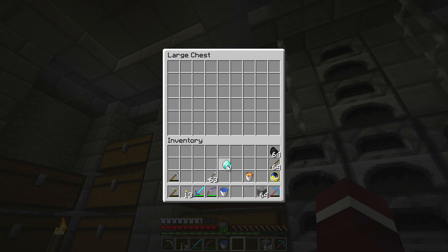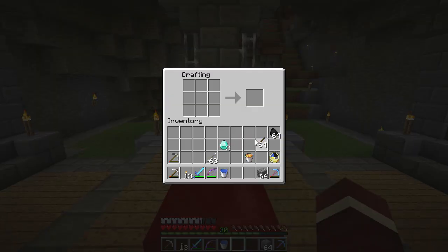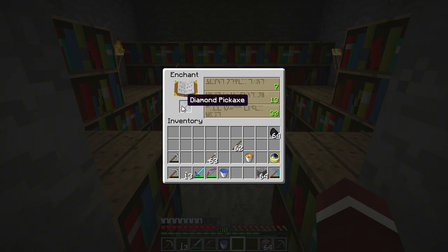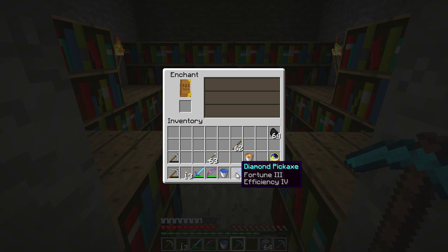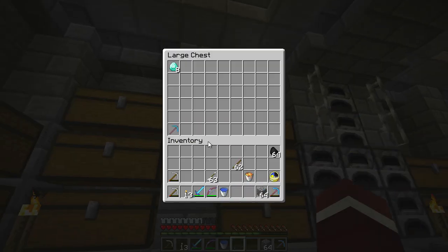I got a few more diamonds, so let's enchant another pick and try to get Unbreaking — or ideally Silk Touch. Should I go with a shovel first? No, let's do another pickaxe. Wish me luck, going with the first one. Dang it — I get Fortune on every single one of them. This one doesn't even have Unbreaking. This is not good. I might save this one and use the other one that has Fortune and Unbreaking for the big mining.